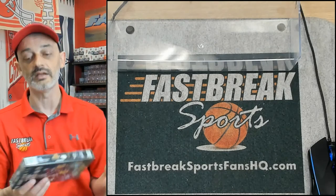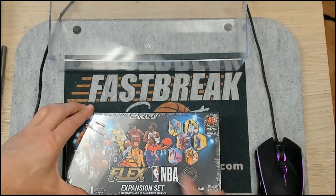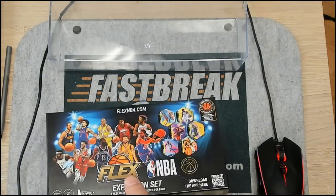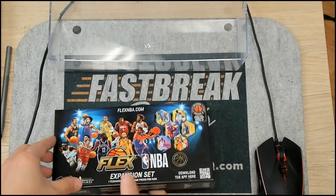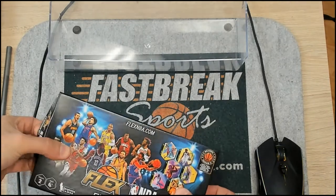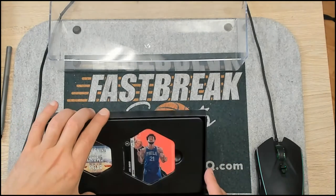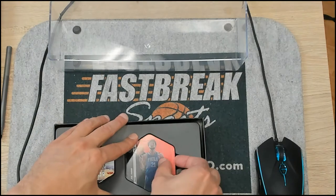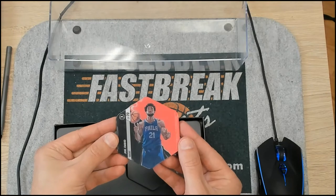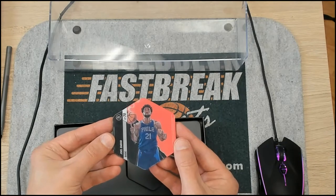Let's get into cracking these bad boys open. There is one Flexagon per box, and this is out of the expansion set - Series 2. Our first one is Joel Embiid. Very cool. There's a barcode on the back so I can't show it, because you can actually claim these online.